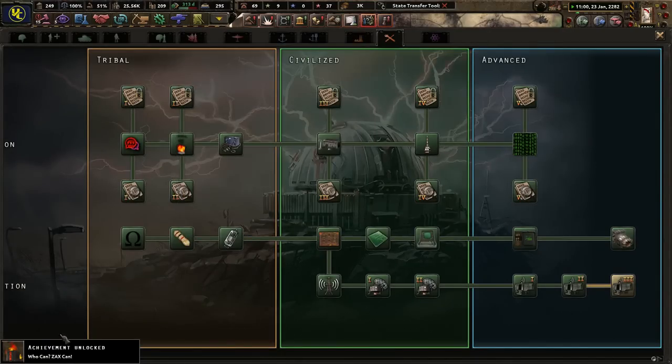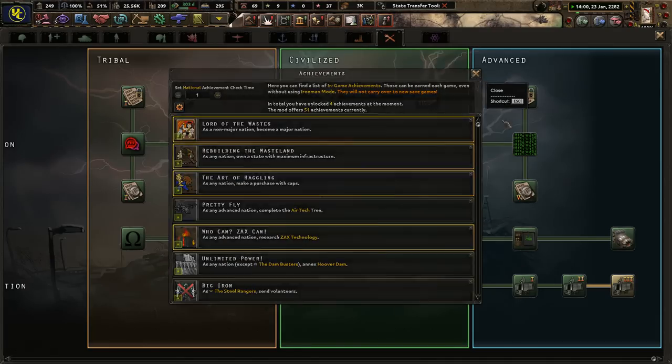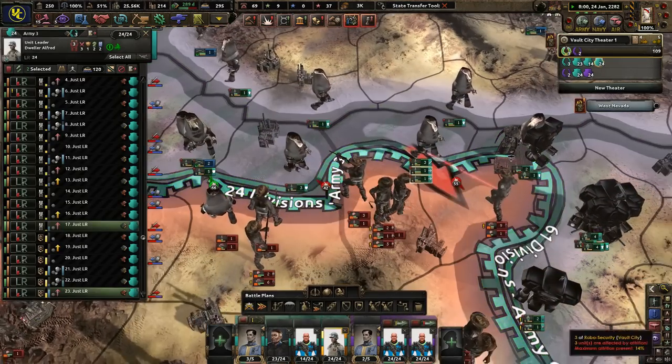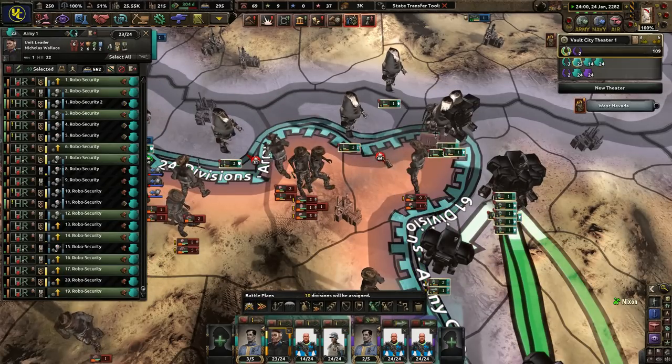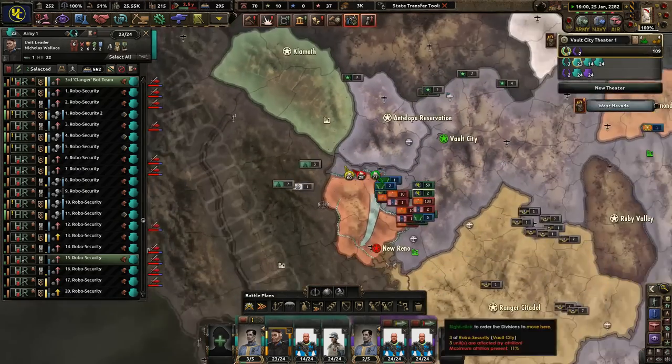Zax Technology — who can? Zax can. Research Zax Technology. Get some more radar because we can. Apply way more pressure here — way more pressure. Literally just kill the divisions off.